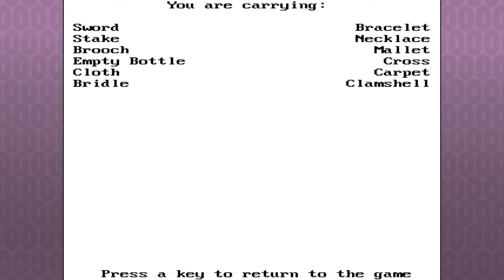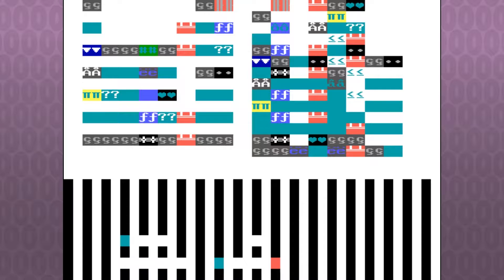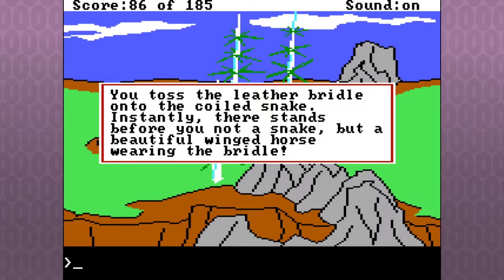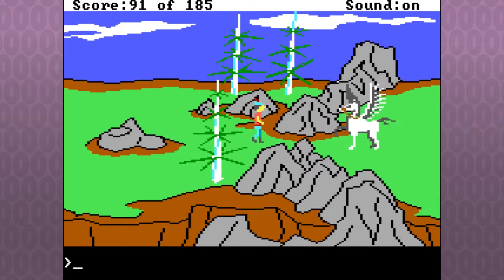I have a bracelet, a necklace, a mallet, a cross, a carpet, and a clamshell. There's only one answer to this of course — the one that makes the least amount of sense. Give it the bottle? I'll put the bridle on the snake. You toss the leather bridle onto the coiled snake and instantly there stands before you not a snake but a beautiful winged horse wearing the bridle. That's pretty though!